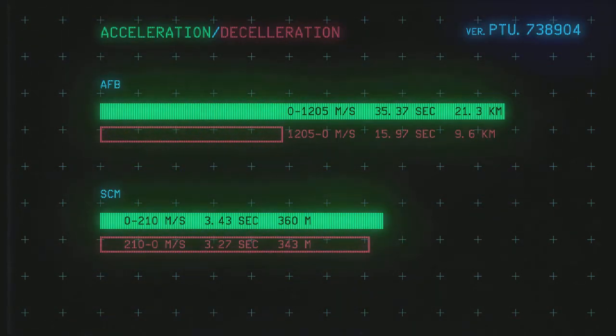Now for the acceleration and deceleration data. The Terrapin gets moving pretty good in cruise, it just takes a little bit to get there. Zero to a top speed of 1,205 meters per second takes just over 35 seconds and requires 21.3 kilometers. Going from cruise to zero takes just under 16 seconds and requires 9.6 kilometers. This means that while the Terrapin can outrun larger ships, it will be under fire while it does. Those maneuvering numbers may help if you decide to fight, but losing forward speed may give fighters more firing opportunities if you decide to flee. Accelerating to SCM is pretty average — 0 to 210 in just over three seconds needing 343 meters, and stopping takes slightly more space at 360 meters.